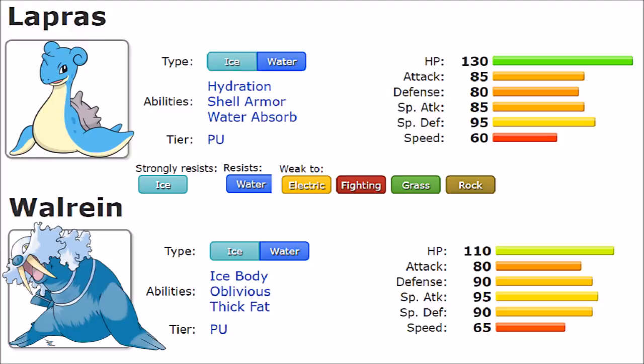The reason their typing hurts their stamina is that they're naturally really really bulky - they're super fat. Lapras has 130 HP while Walrein has 110, which is still a lot of HP on both Pokemon. Lapras is slightly stronger offensively while Walrein gets slightly stronger defensively. Defense is 80 versus 80, and on the special attack side Walrein is slightly stronger with 95 versus 85.